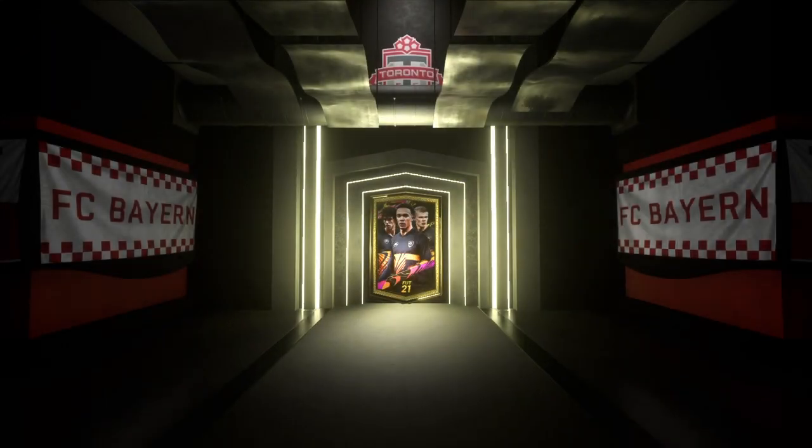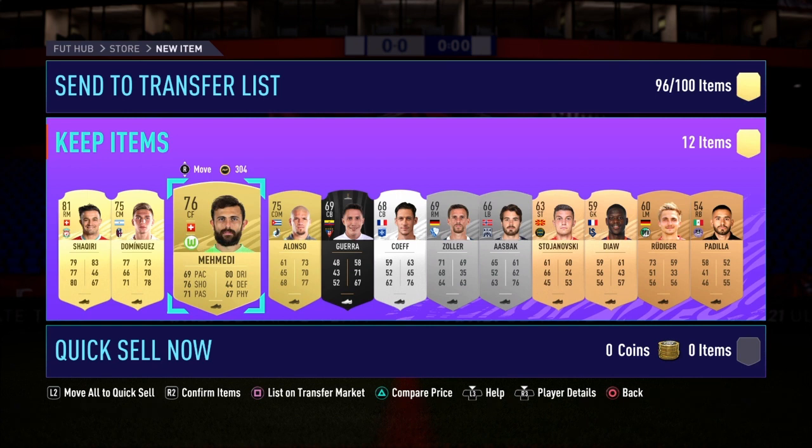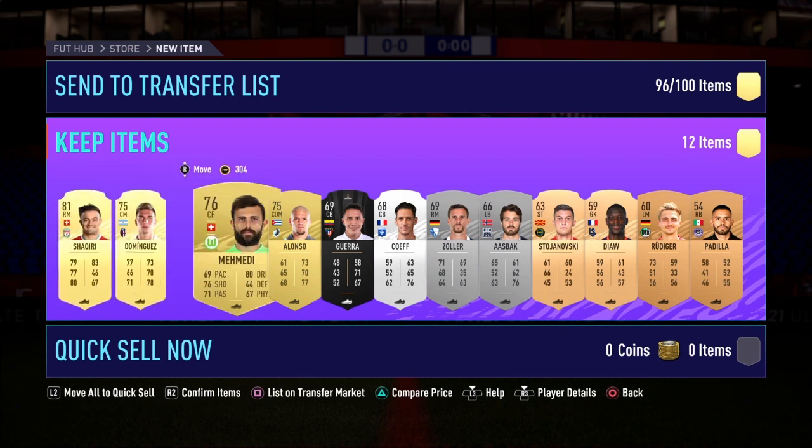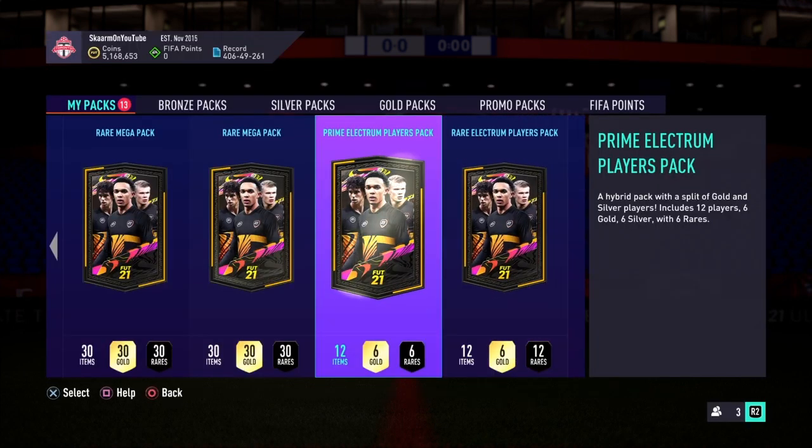Let's find out — will I get anything good? First pack is going to be Shaqiri. In this pack nothing too special is tradeable, but hopefully I can manage to get something good from the other two packs. Now I'm going to go with the prime electrum players pack — I believe this one is tradeable as well, and the last one would be untradeable.